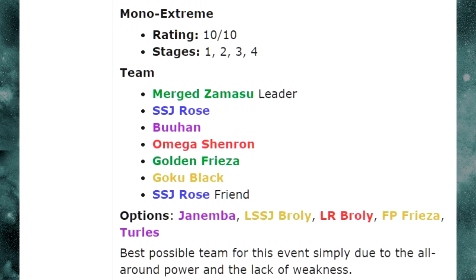This is a 10 out of 10. If you have this team, you should run it to at least beat Stage 4 once. The team consists of Merge Zamasu Leader, Super Saiyan Rose A, Buhan, Omega Shenron, Golden Frieza, Goku Black, and Super Saiyan Rose Friend — or another Merge Zamasu on the global side. If you have Goku Black and Super Saiyan Rose, as long as you keep them opposite each other, you get Ki+3 from the passive, giving you 4 Ki plus their links for decent damage.